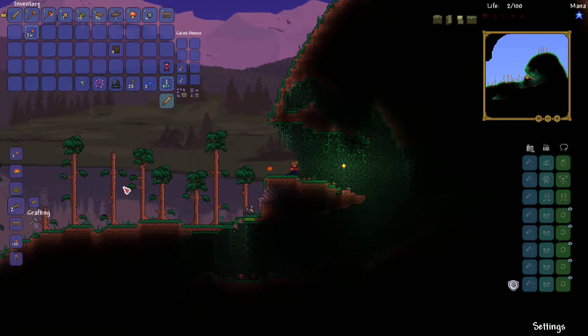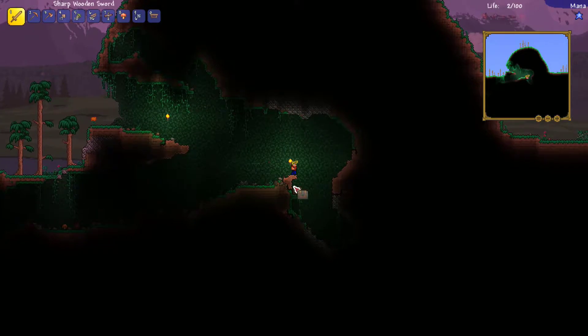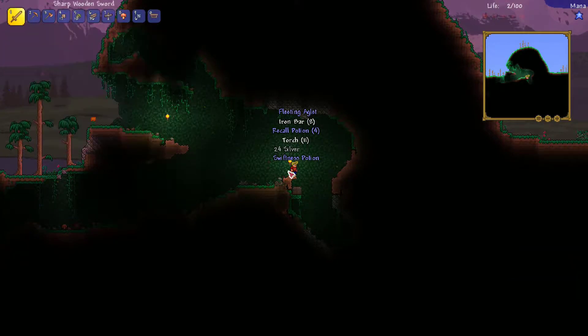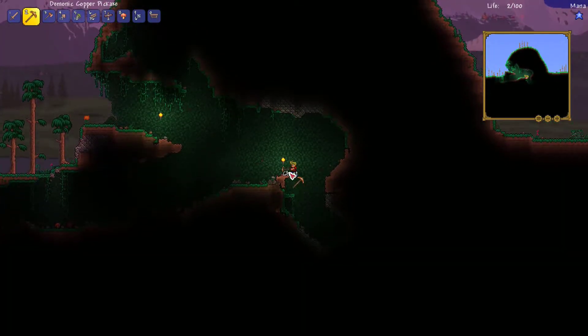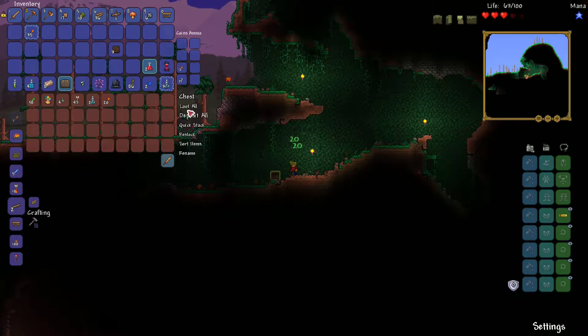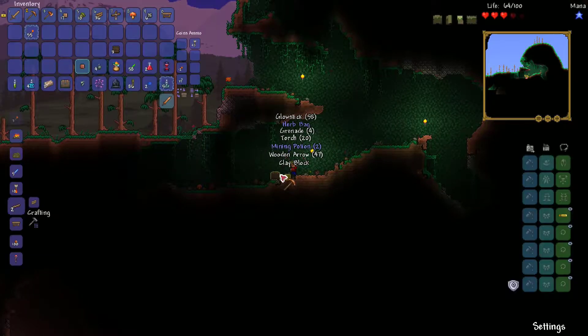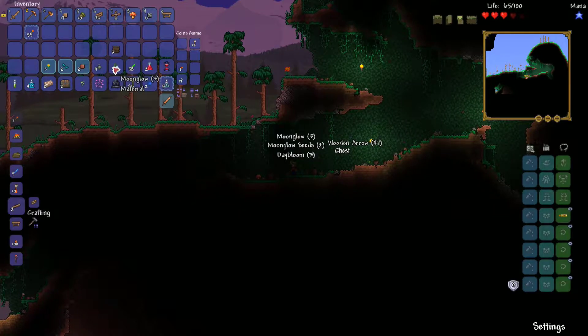We need a bow or something, because this sword is not working out for us. So hopefully we can find some good stuff. Nice — there's an aglet. We'll need that later on for stuff. Let's get this. Cool. I'm really excited to start doing this, because I've never actually played — we got five freaking mining potions now. That's crazy.